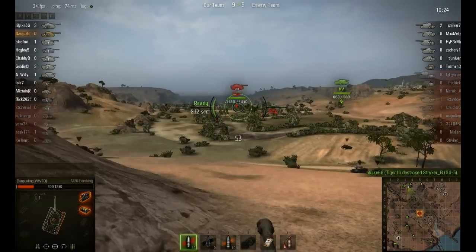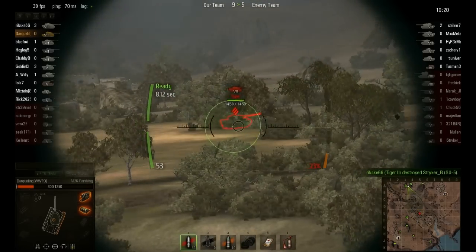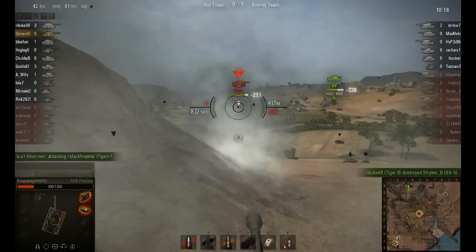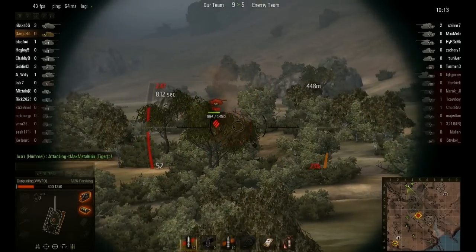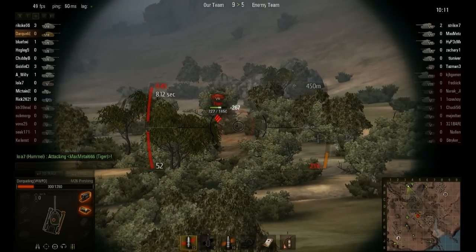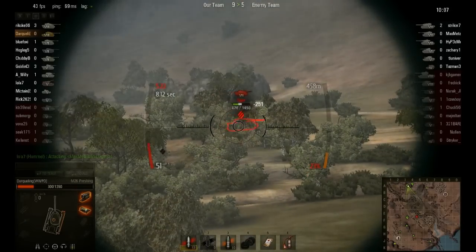As much as I want to get the E-50, I think getting the IS-4 is kind of necessary so I don't end up paying 6 million credits for it when it becomes a Tier 10. Instead, I'll only end up paying about 3 to 3.5 million for it now. So that's my game plan — get it now while it's still cheap.